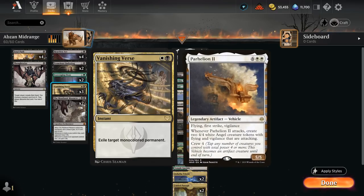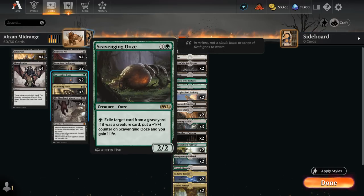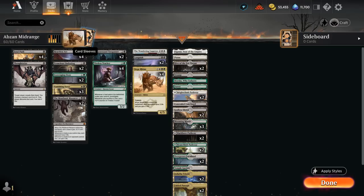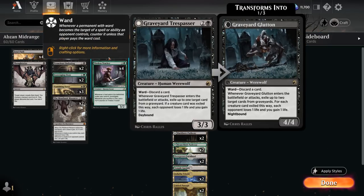At 2 mana we've also got Scavenging Ooze, which can hate on graveyards — great against Grease Fang but also creature decks in general, since our removal spells kill opposing creatures the Ooze can snack on. Tenacious Underdog shines against more controlling decks as a recurring source of card advantage and hasty damage thanks to Blitz. At 3 mana we also have 2 copies of Graveyard Trespasser as another source of graveyard hate, plus a bit of life gain and life loss by exiling creatures from graveyards.